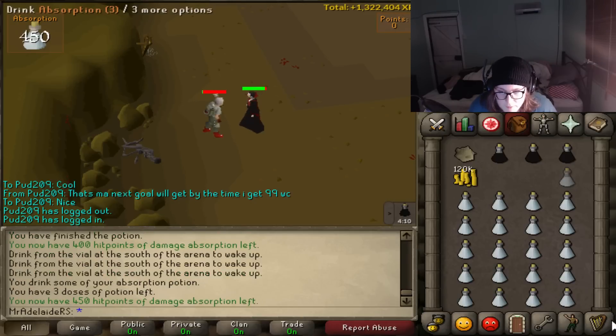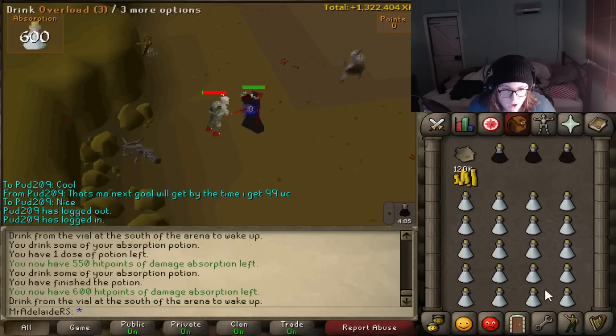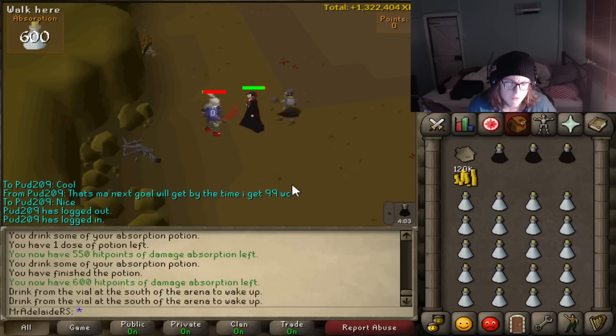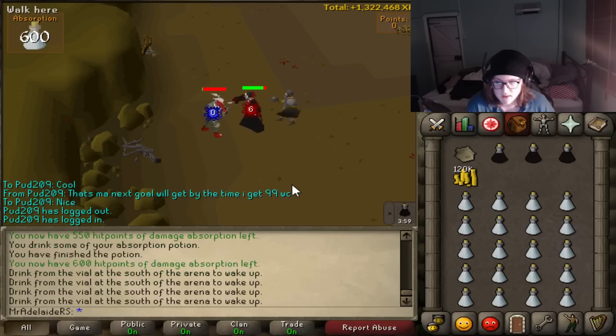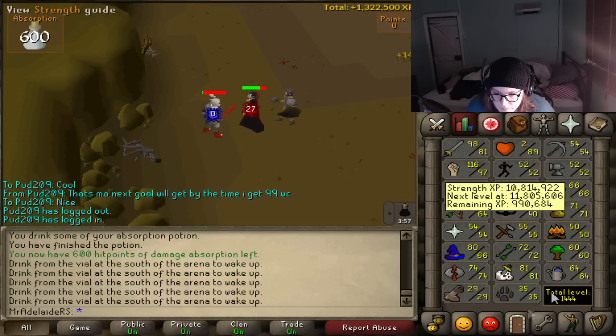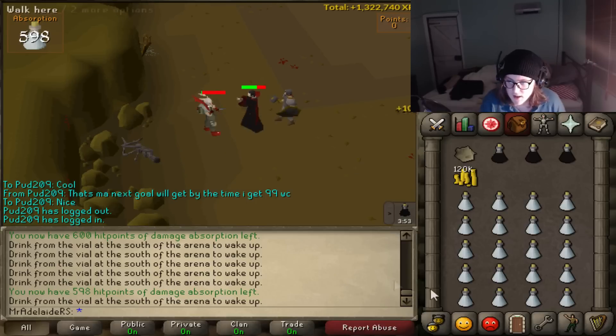Auto-retaliate — make sure you're using the right attack style, and then yeah, just semi-AFK. Every five minutes you have to re-overload. That's the thing that can ruin your XP per hour — if you miss an overload by a couple of minutes and keep doing that, it's going to hurt you because of the massive boost you get. You just want to sit here; all the mobs will come to you. Pretty easy stuff.